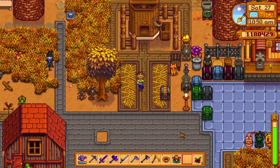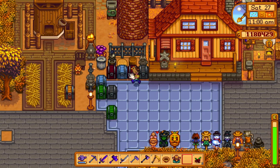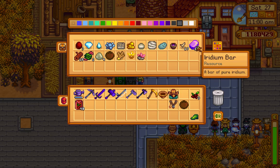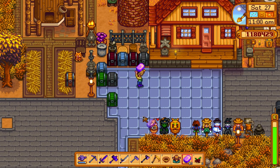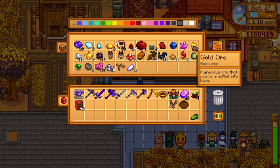Here we are. So, resources — I need my iridium bars. Let's get all those. Then I need gold bars — where are my gold bars? Okay, I need 10 of these.